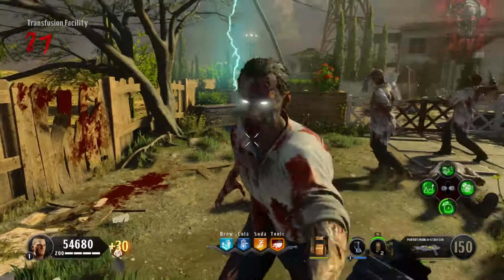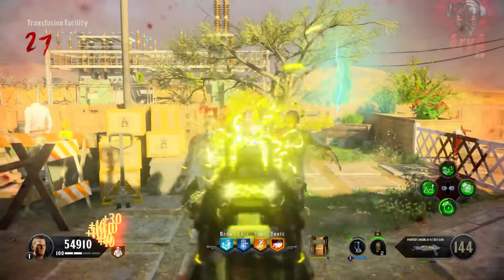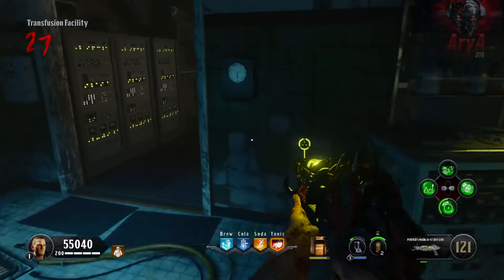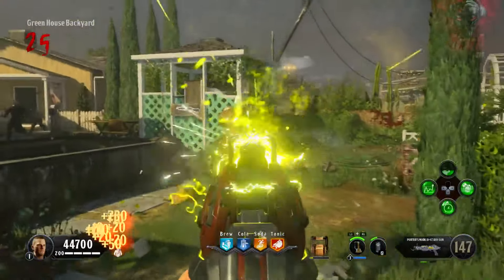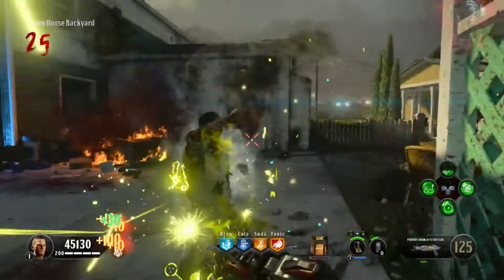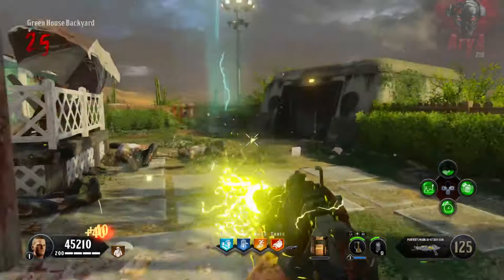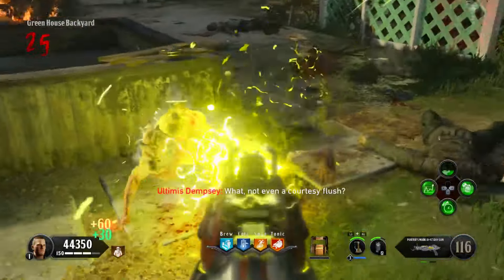One small downfall is that it's not very good for close encounters — if you get cornered with this weapon you're probably going to go down. But since it's so good at crowd control, that's unlikely to happen. Other than that, it's a fantastic wonder weapon with pretty much everything you're looking for. It also has arguably the easiest quest, so it's not difficult to obtain, which makes it all the better.